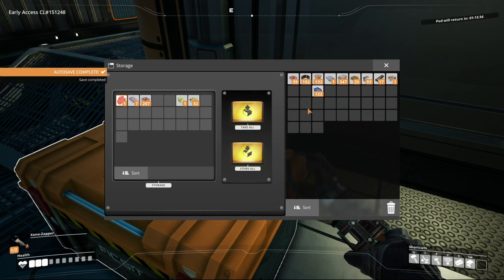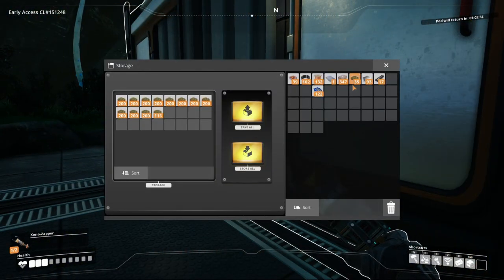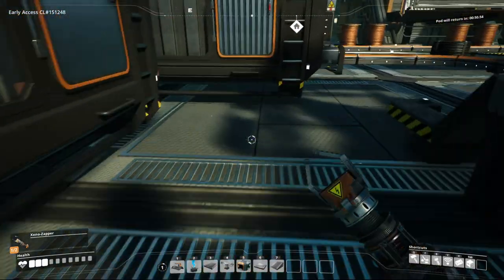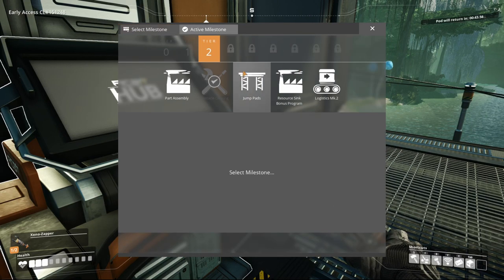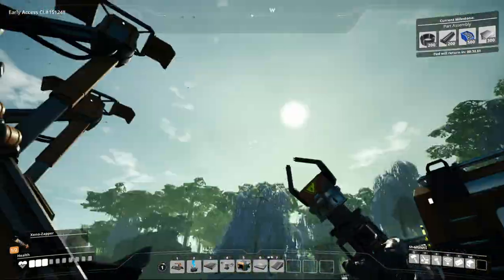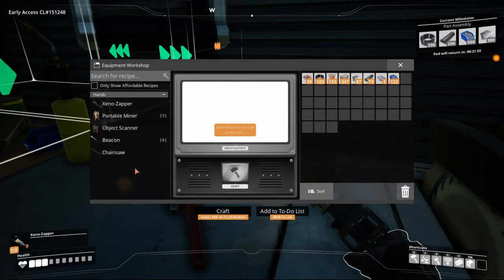So just topped up our biomass. Let's finish this up and then I'll show you what the chainsaw can do. One thing to note — in between returns of the pod, you can't put any progress into the next milestone. So we'll put part assembly as our next milestone, but we can't do any progress into it because when we actually complete a milestone, we are sending the space pod into space. So if the pod's not there, where are we going to put the stuff in? Let's go and make our chainsaw.